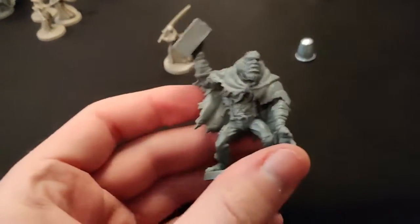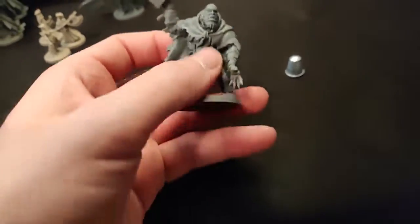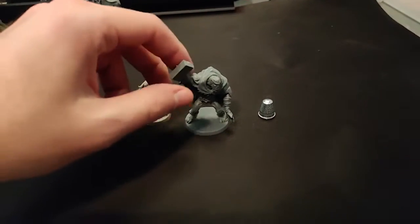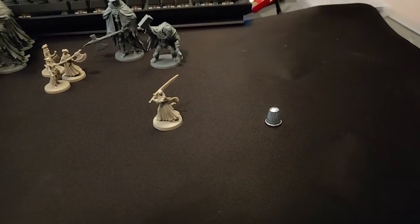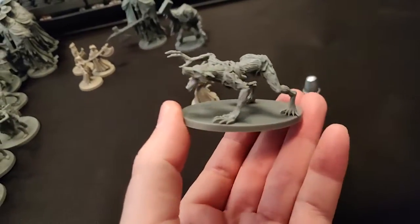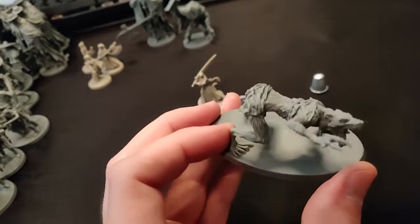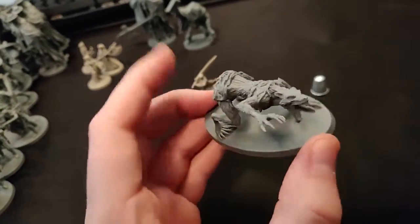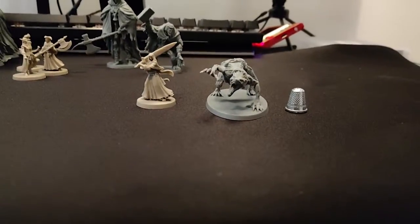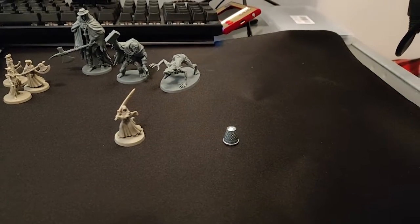We've got the huntsman minions, which are very nice — quite good scale for the player character. We have a scourge beast — very detailed minis, got a very big base. There's some really good scale with the enemies here.